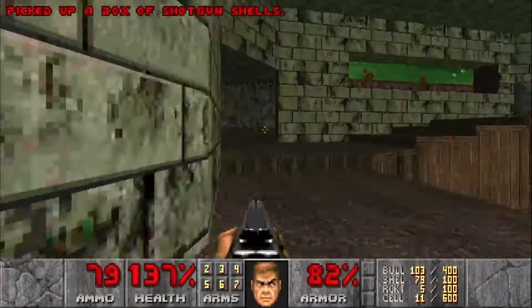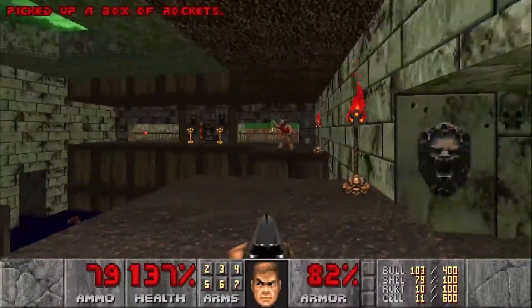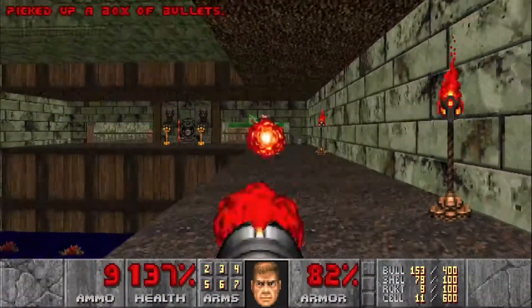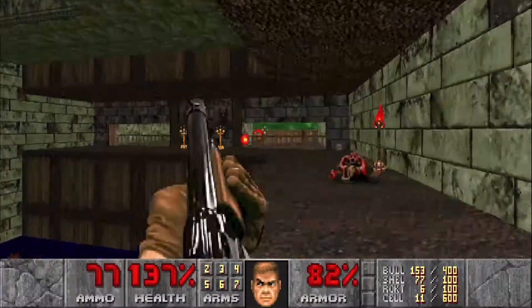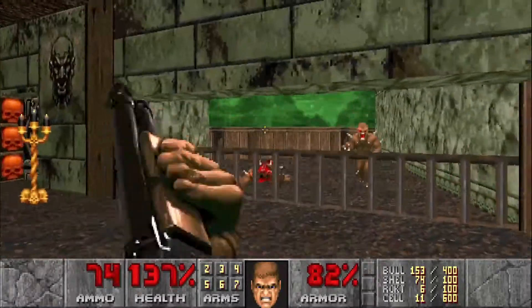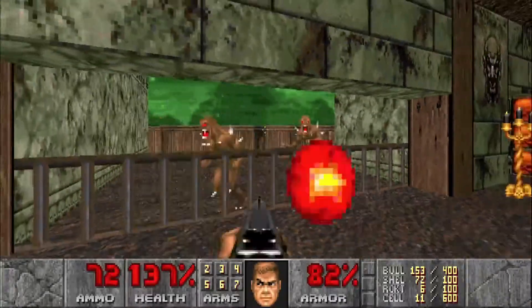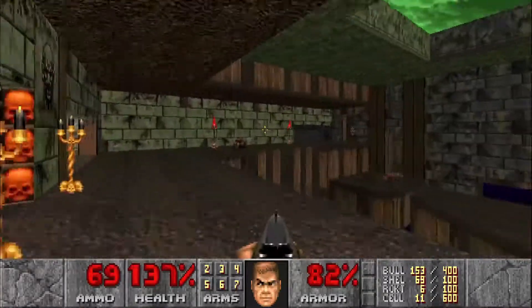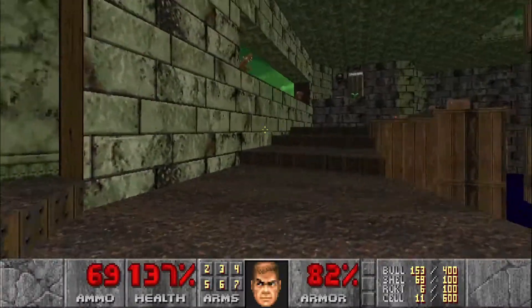Let's head around up here — we're gonna hit this switch to create a bridge towards the exit. We don't have the key yet, but I want to take out this baron and those annoying imps. Then we'll head back and take out all those barons — let's take out these imps first.